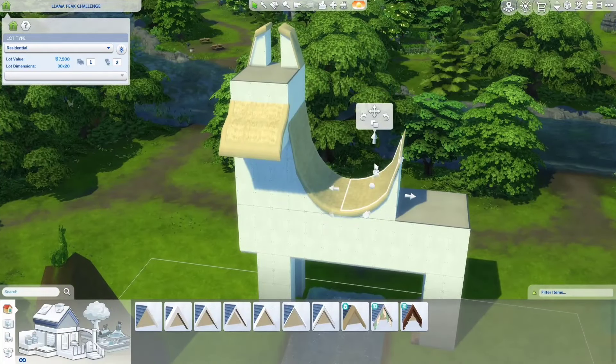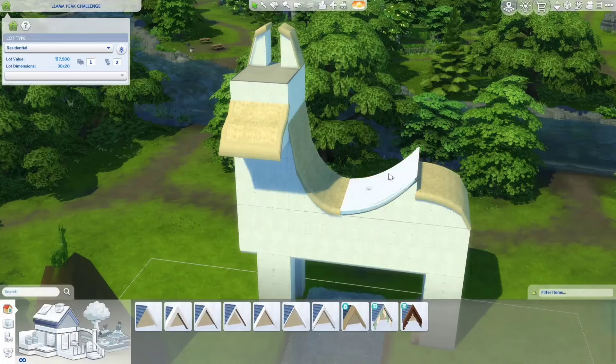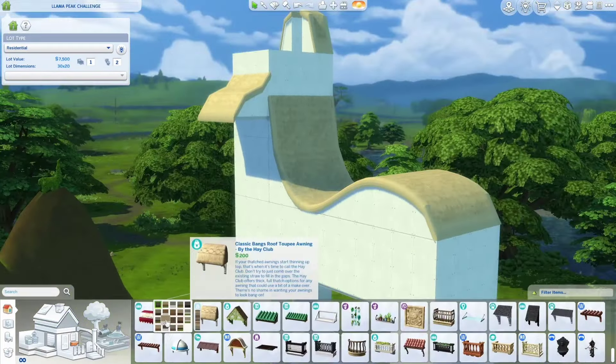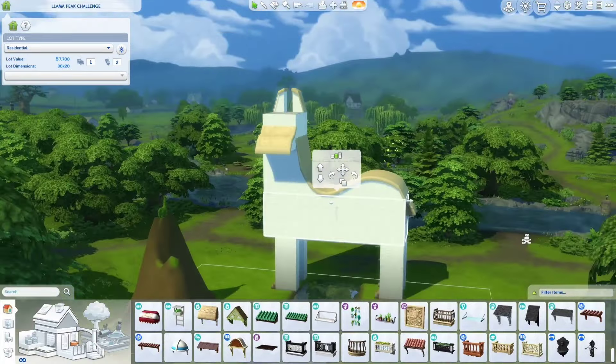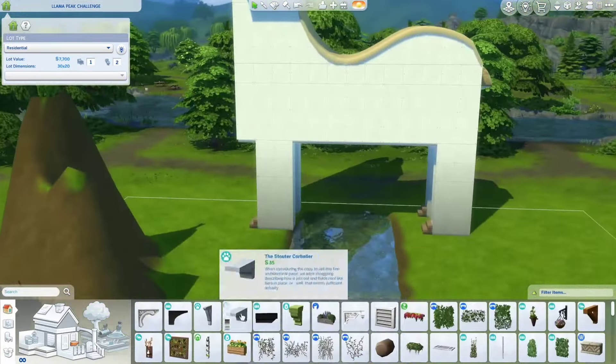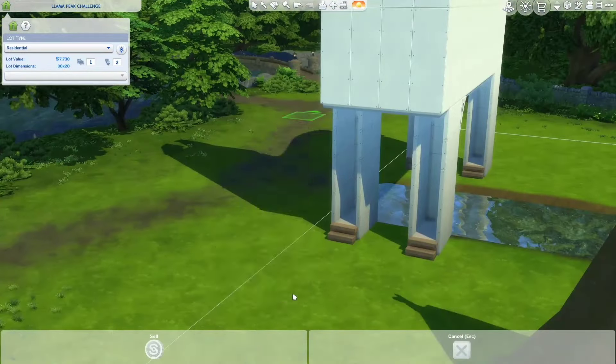I added that awning with the hay so that it looks like a tail, and then I added a little window beneath that. I'm also using a lot of these little details to give it a bit more shape — for example, these stairs are meant to act as the hooves — and it was just a lot of fun to use these.